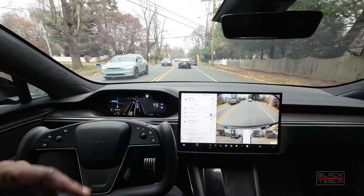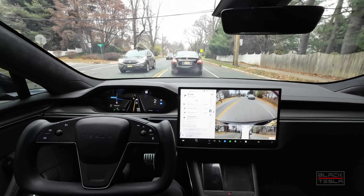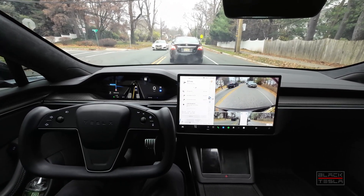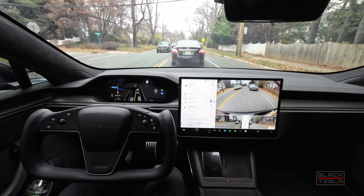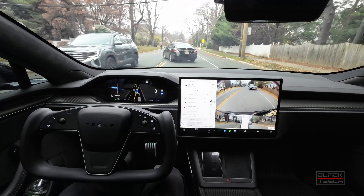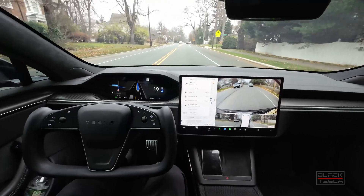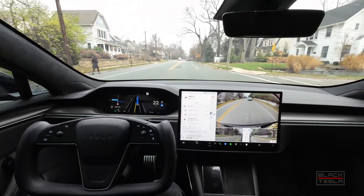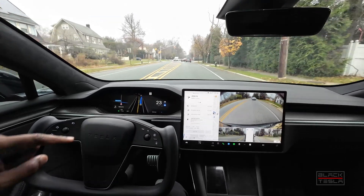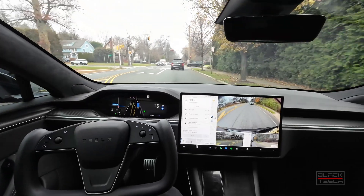It could go around like the other cars but it's going to choose to stay here — that's the safer course of action and I'm okay with that. If someone else wants to go around, they can. It doesn't have to make that move, which may be illegal in certain areas. It sees a light ahead and doesn't fully accelerate to the limit and then abruptly brake — that's great behavior.